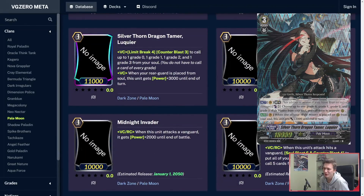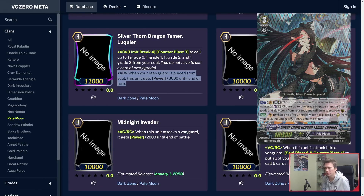Silverthorn Dragon Tamer — any good Pale Moon player from back in the day will know that this skill is more important: when your rearguard is placed from soul, this unit gets power plus 3k until end of turn, every single time. So Girl Who Crossed the Gap — Counterblast 1 into soul, call out Purple Trapezius, Purple Trapezius's skill puts something into soul, call out Girl Who Crossed the Gap again. As much Counterblast as you have, you do basically an infinite combo that lasts as long as your Counterblast lasts, and then you can pump up Luquier's power like crazy and swing for good numbers with your rearguards too.